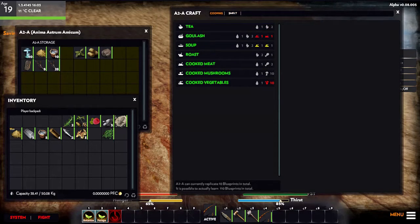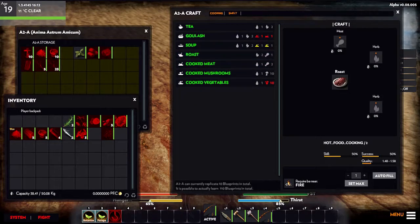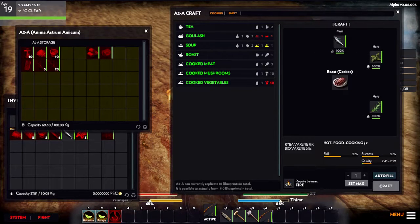The campfire crafting menu lets you smelt raw ore into ingots or cook food. We have two options: roast meat/fish or cooked meat. I'm not sure if there's a difference in output between the two. Our skill is lower with roasting than with cooking. For cooked meat you need one water and two pieces of meat. For roasting you need herbs — and it turns out we do have two herbs and one fish, so let's craft that.